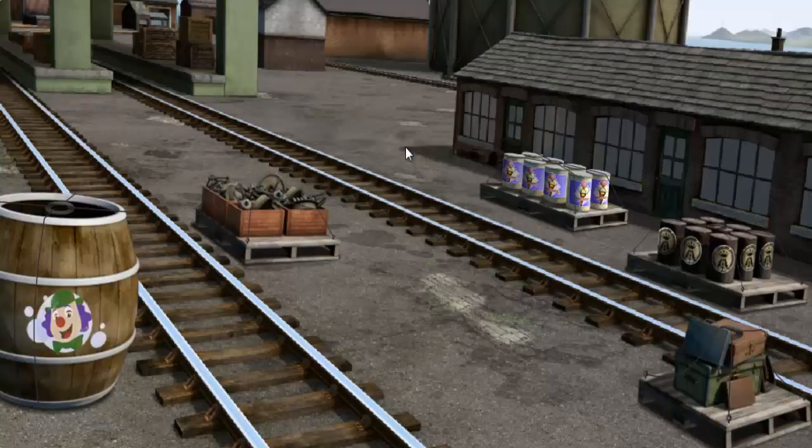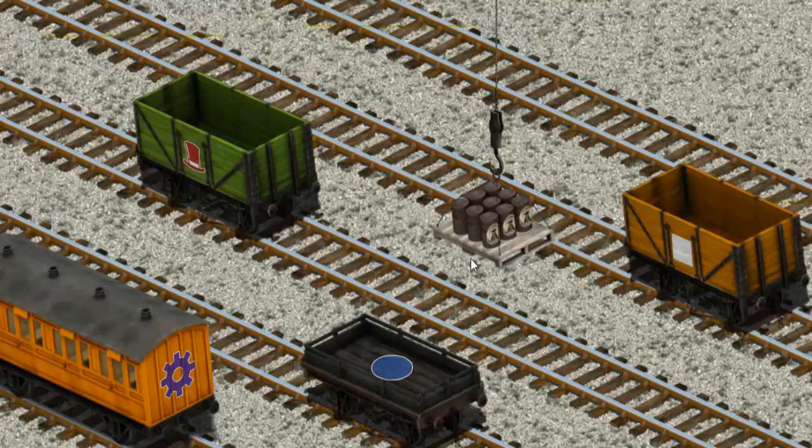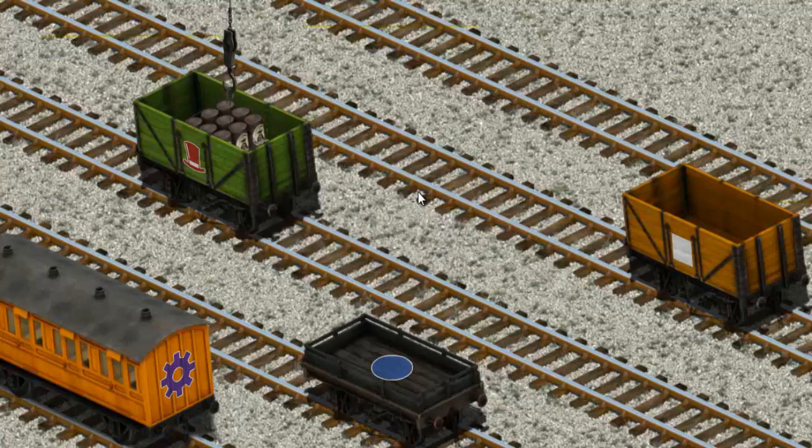Thomas must deliver the oil drums to the Sodor Search and Rescue Center. Help Cranky find the oil drums. Show Cranky where the oil drums are. There you go. Let's lift and load. Now the cargo must be loaded. Help Cranky find the green cargo car with the picture of a top hat.